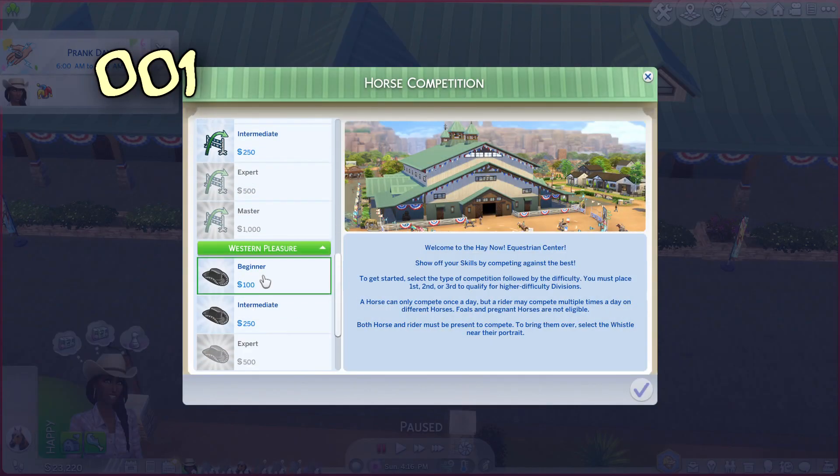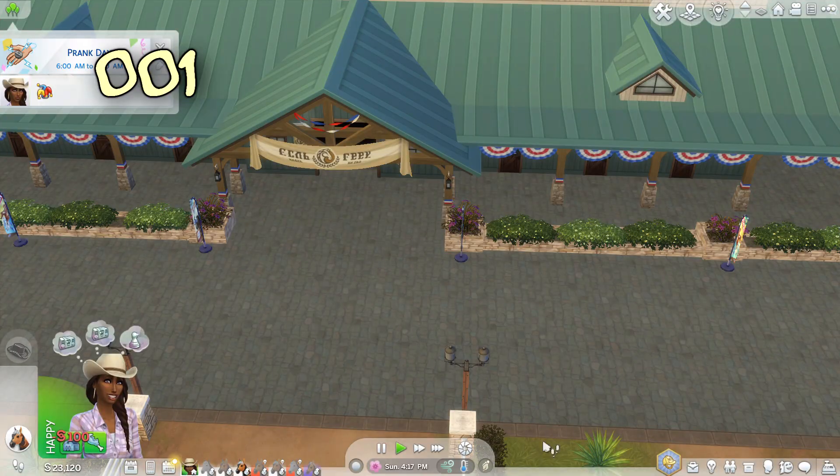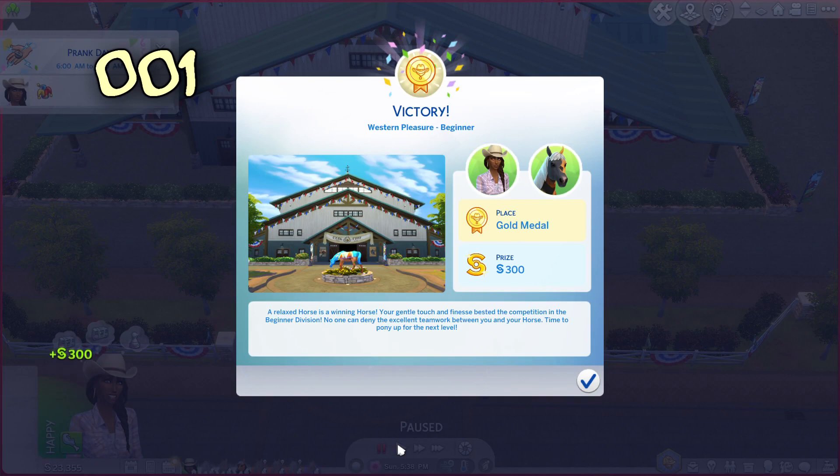Let's have a look at Western Pleasure. We've got ticks for everything really - it's just agility is our lowest. Our horse riding skills are 8 which is pretty good, temperament's fine at 9. Agility is just there, but we should be in with a chance at gold I think. And yes - we've got our gold! Got the gold!